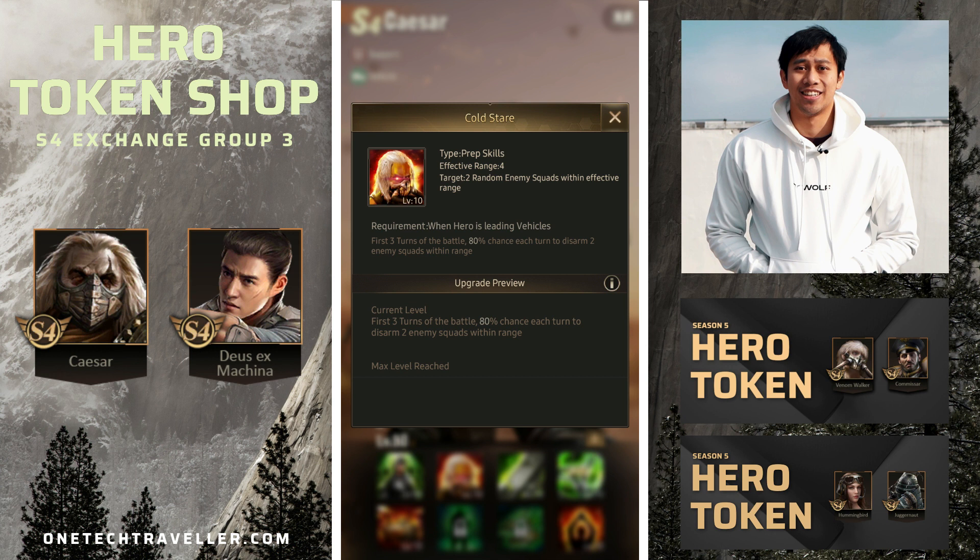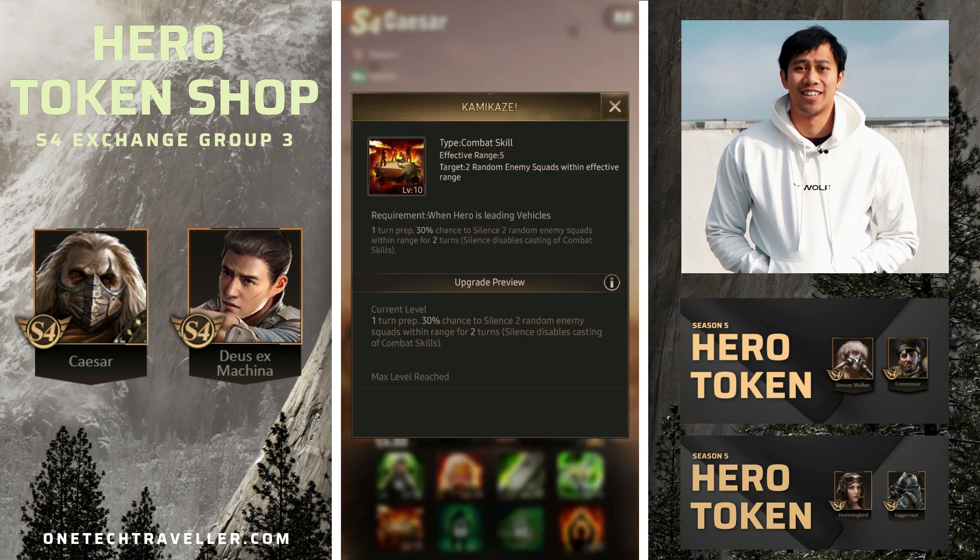Such as shooters with Rose Noir, Tracker, Nomad, and so forth. Skill 5, Kamikaze, activates for the rest of battle — it's a one-turn prep with a 30% chance to silence two random enemy squads. This skill is focused around silencing combat skills and lasts for two turns, which means if it activates often it could provide full silence for the entire battle.